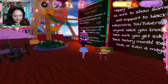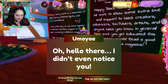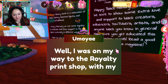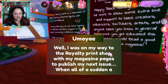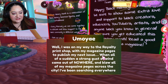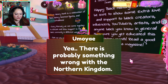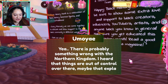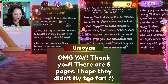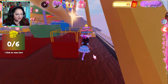It looks like we can interact with some characters here. There is Umoe — I think I've said that right. She says hello, and she's exhausted. She was on her way to the royalty print shop with her magazine pages to publish her next issue when a strong wind came out of nowhere and blew all her pages across the city. She's been searching everywhere but can't find any. There's probably something wrong with the Northern Kingdom — things are out of control over there, which might explain the winds. We can help! There are six pages, and they hopefully didn't fly too far. Let's go find these pages — they're yellow.